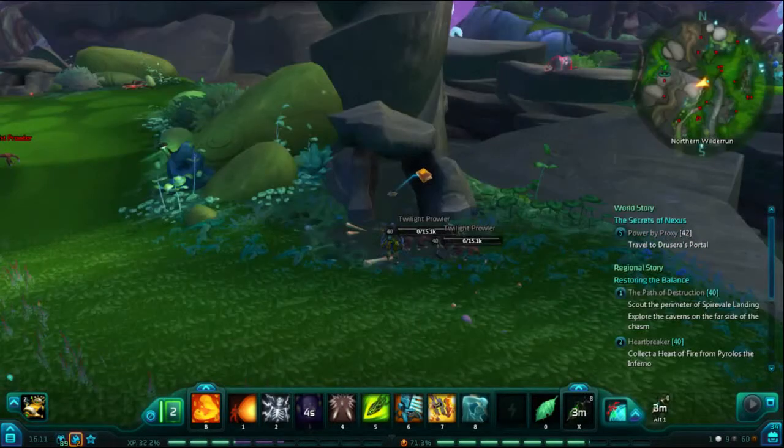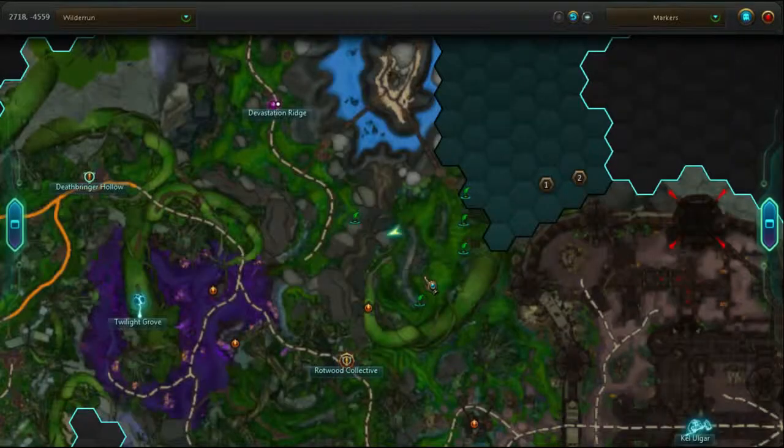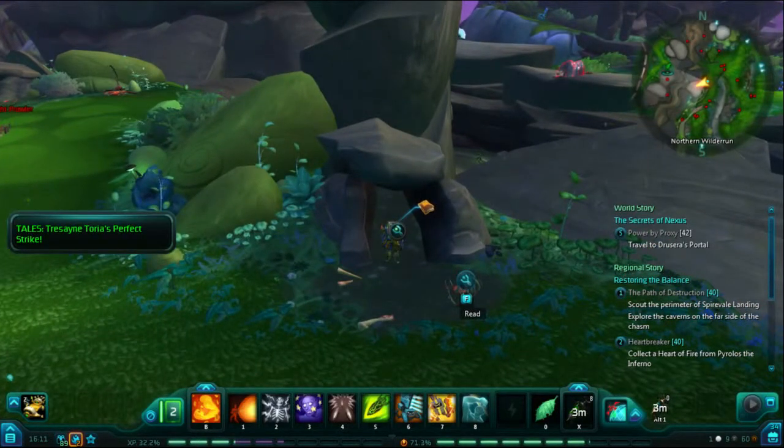Our eighth page can be found inside a Pumera den in an area of the map just labeled Northern Wilderun. If you've missed one page of this particular Tales from Beyond the Fringe, this is the one — there is no other reason to be over here except for finding this page.